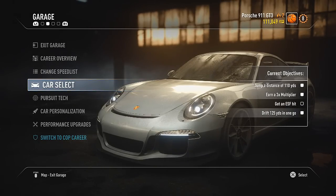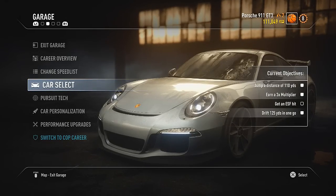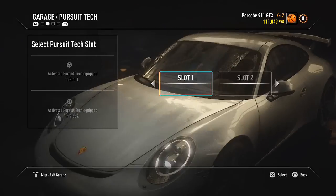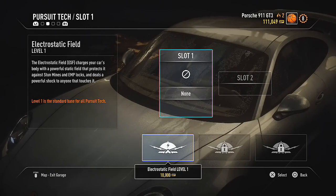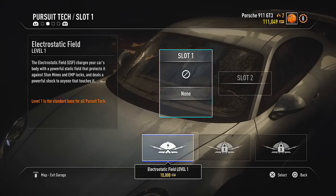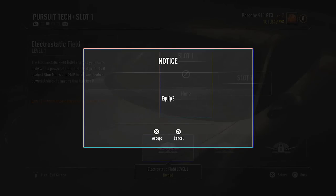Current objectives: jump a distance of 110 yards is done, earn a 3x multiplier is done, get an ESF hit is not done yet, and drift 125 yards in one go is done. So we need an ESF hit — we're going to have to go to Pursuit Tech and buy Electrostatic Field Level 1. It charges your car's body with a powerful static field that protects it against stun mines and EMP locks and deals a powerful shock to anybody that touches it. So that should be easy to get.